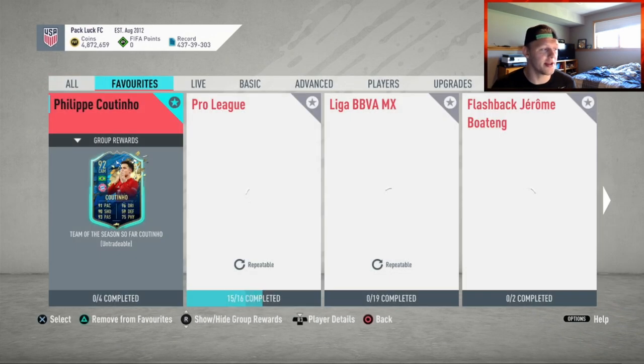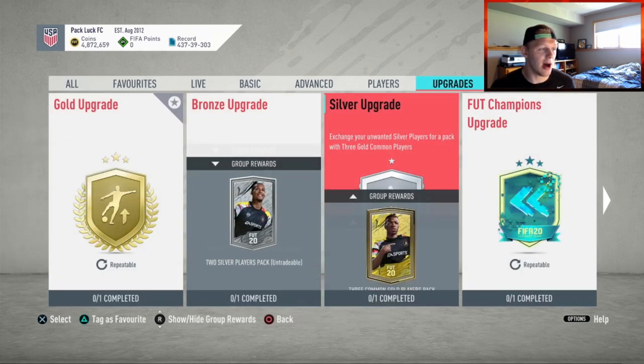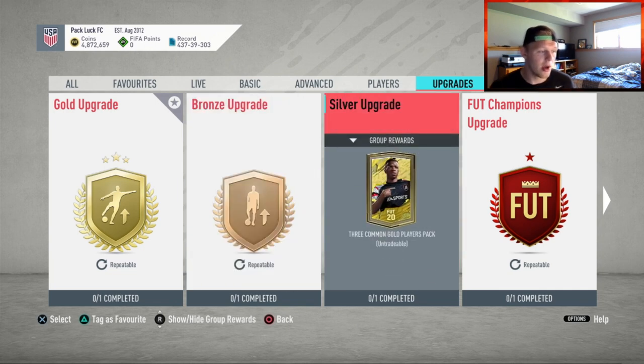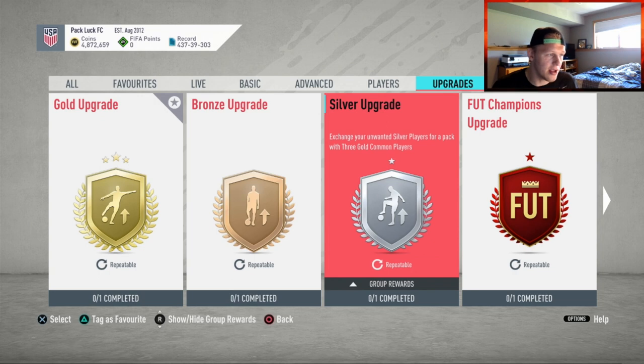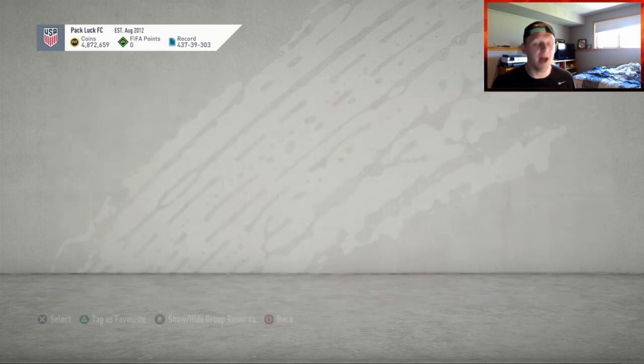The second tip: to be as efficient as possible, you want to be using the upgrade packs. I haven't checked if they came out yet — I'm guessing they'll come out tomorrow. You have the three common gold players pack that you can get from the silver upgrade. I highly recommend you do these every single week. In the past we've seen them come out with an upgraded version where you get four common golds instead, and that typically comes out on Tuesdays. So Tuesdays would be the best time to grab these non-rare golds.